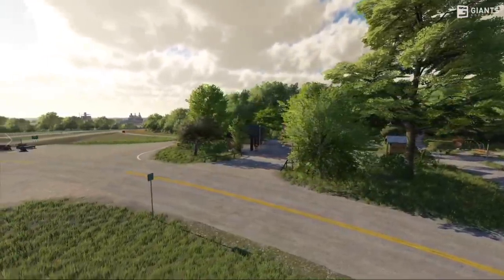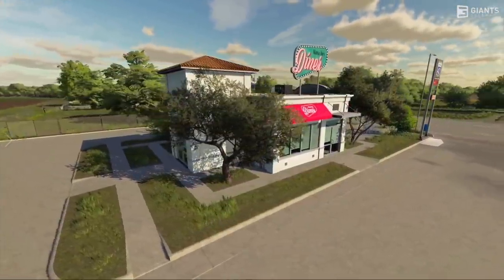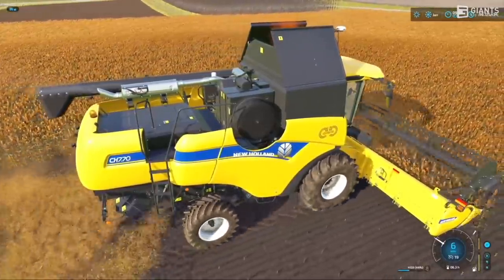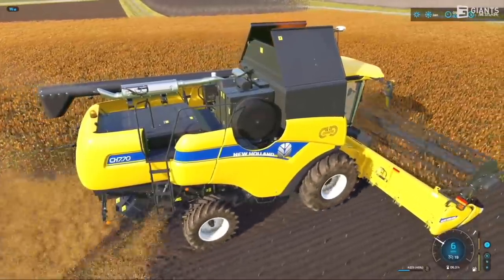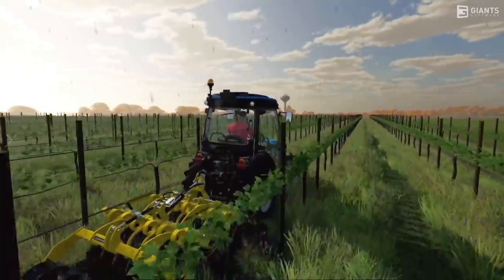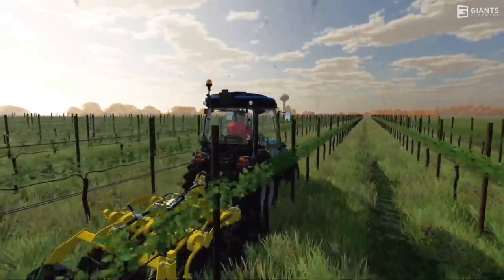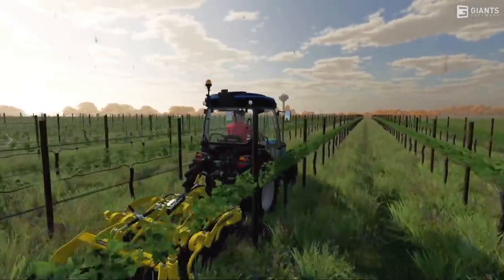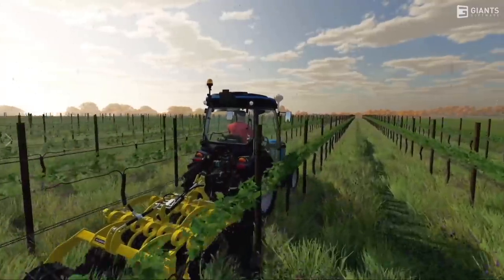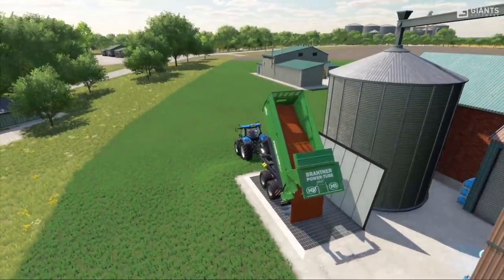Which fruit types will be going into the greenhouses? Strawberries, tomatoes, and salad — aka lettuce. They're all done differently than you're used to; they're produced in pallets and work with production chains, or you can just sell them. Will there be GPS? Unfortunately, no — they're trying but the answer is no. Can you do more than one contract at a time? They're still working on the contract system, but the pending answer is yes — they want you to be able to do multiple contracts at once.